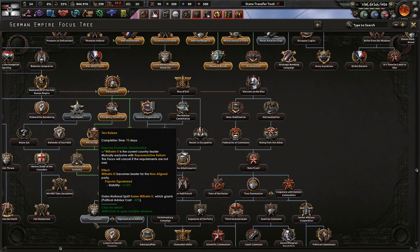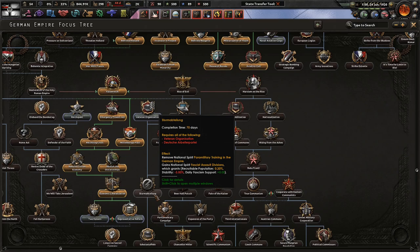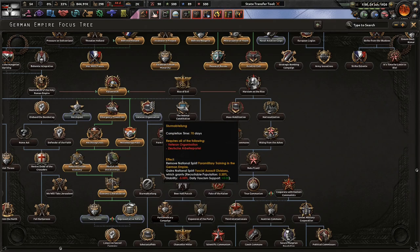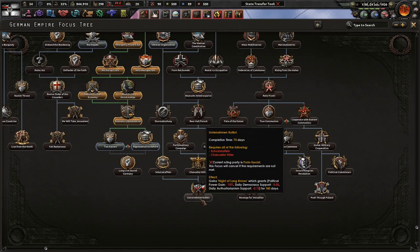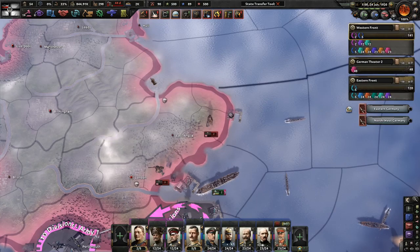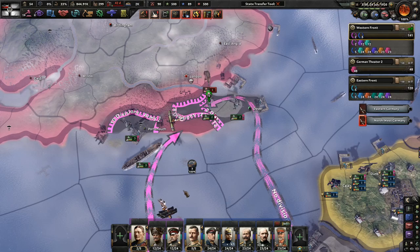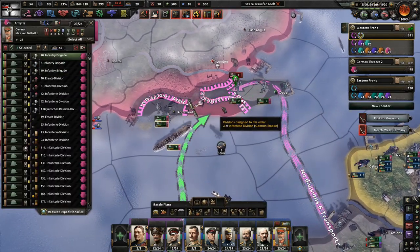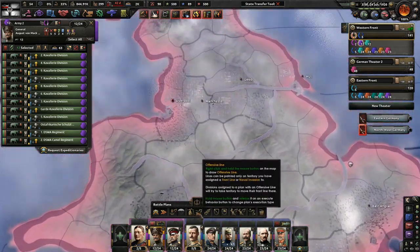As much as I love representative reform or two Kaisers, veterans organizations sounds pretty good. Sturmabteilung - I don't know if I really want that. Schutzstaffel - yeah, I don't think I want this either. Let's go with two Kaisers - that sounds like a lot of fun, that sounds very interesting. I don't want to send in the tanks just yet because they're very strong, and we only have so much supply.